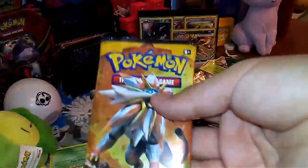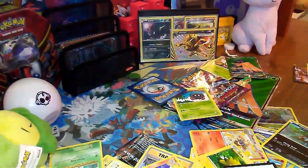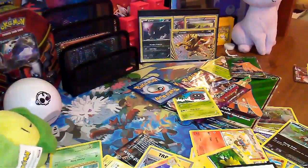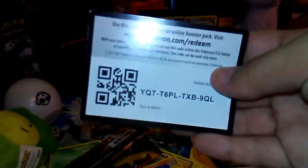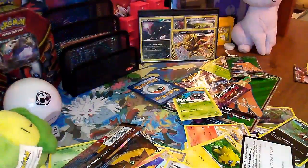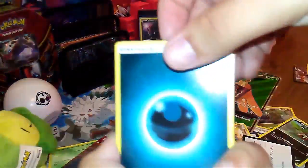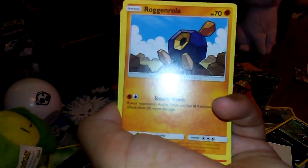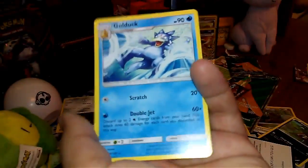I want an Umbreon rainbow rare so badly. Guys, comment down below — what is your favorite card from Sun & Moon Base Set? Dark Energy, Wishiwashi, Herdier, Alolan Persian, Rockruff, Growlithe, Alolan Meowth, Ducklett, Alolan Diglett, Nest Ball reverse, and a regular rare Golduck.